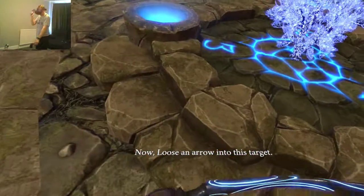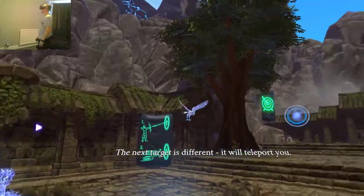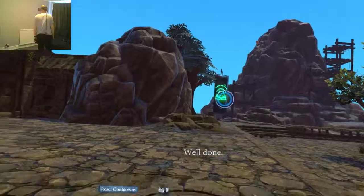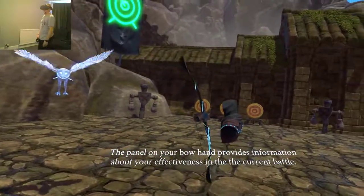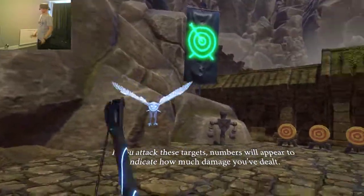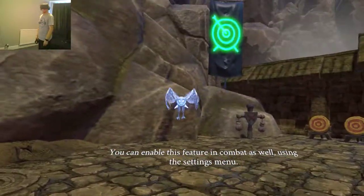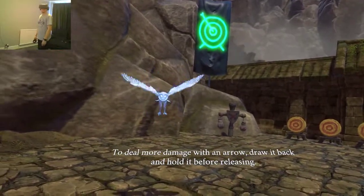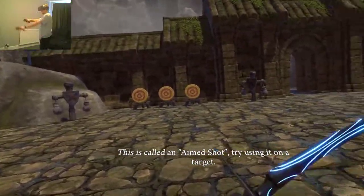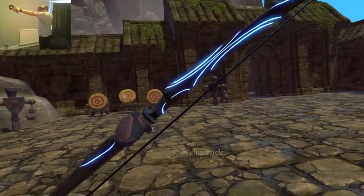Loose an arrow into this target. Put it in there, draw it back. The next target is different - it will teleport you. Well done, just like that. The panel on your bow hand provides info. If you attack these targets, numbers will appear to indicate how much damage you've dealt. You can enable this feature in combat as well using the settings menu. To deal more damage with an arrow, draw it back and hold it before releasing. This is called an aimed shot. Hold it back. Well struck.